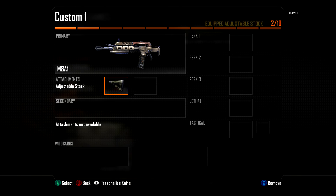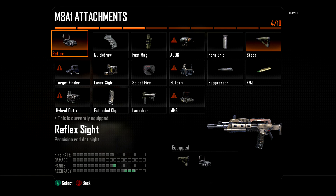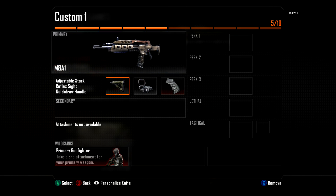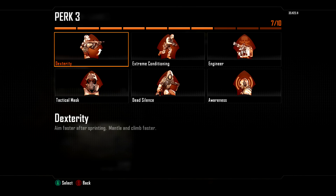Attachment-wise, it's going to go basically the same as the Hardpoints video: stock, reflex. I like to use Quick Draw — you can also use FMJ if you really want to, but I find Quick Draw more useful in CTF. So this first class I'll show you is like the Parasite class.